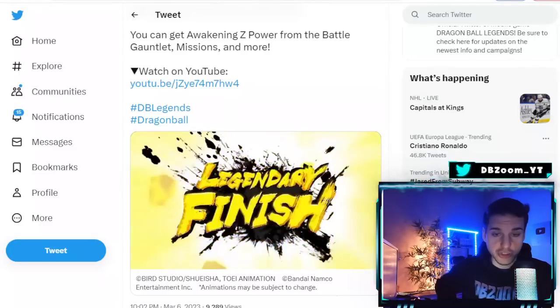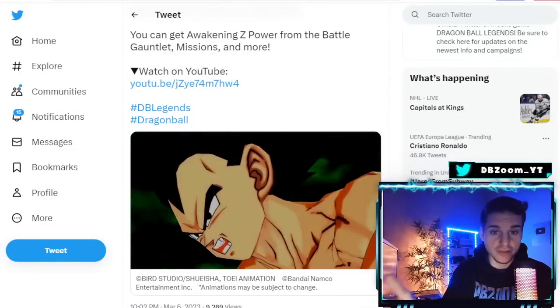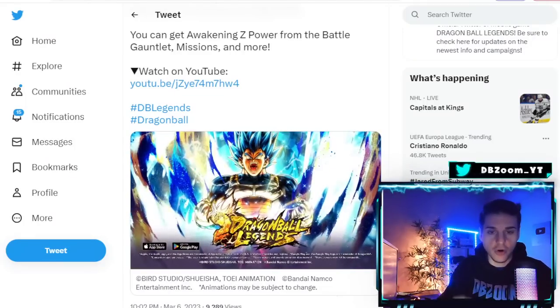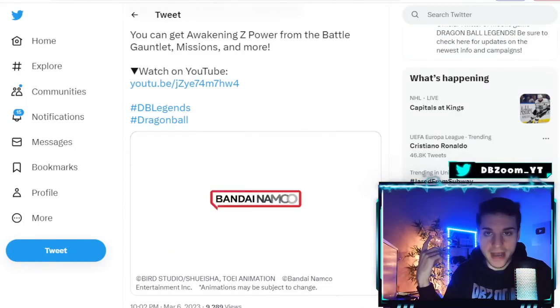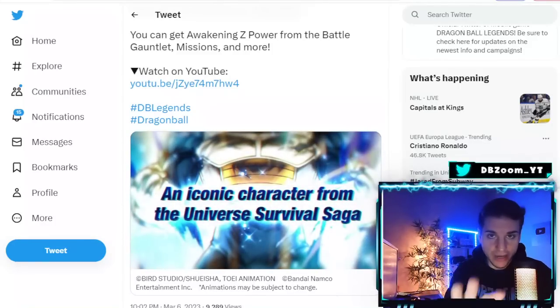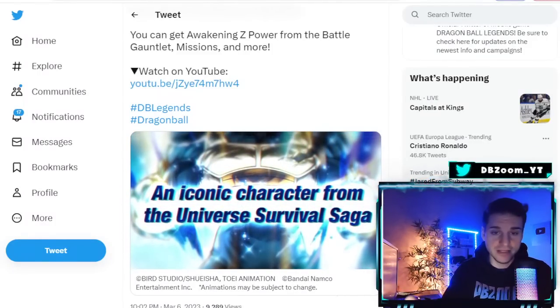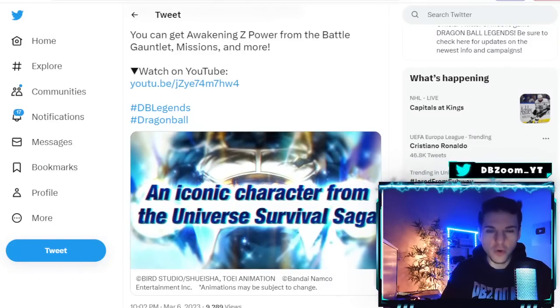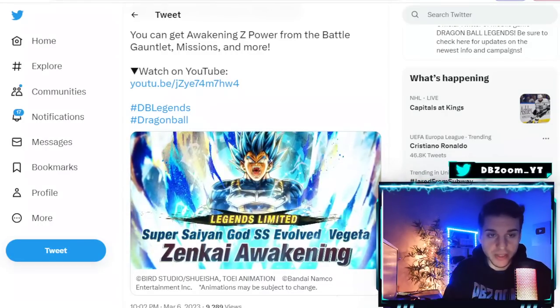I'm definitely going to be rocking this Zenkai as soon as I get the chance. This character buffs a few tags — as we all expected — including Universal Saga, God Ki, and Vegeta Clan. We'll be taking a look at the whole kit. I think he's a Range type unit, but I literally forgot the details.